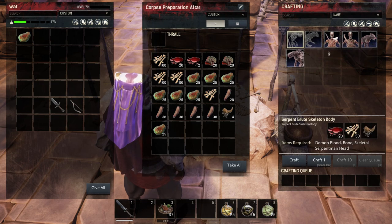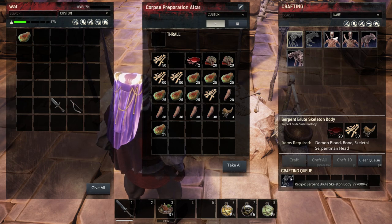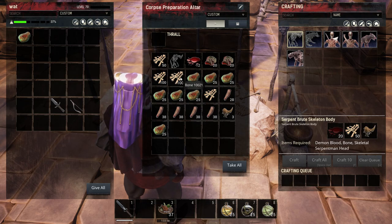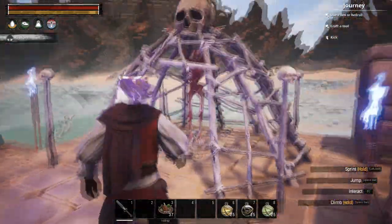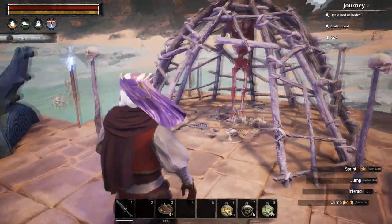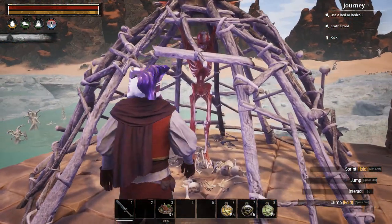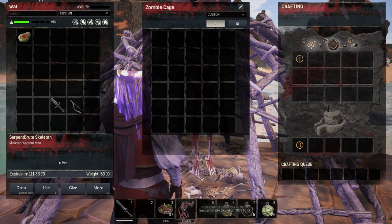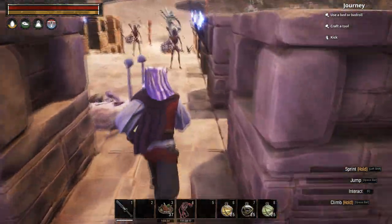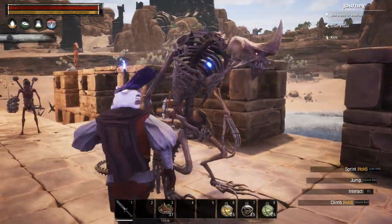For the more bestial ones you need various animal parts like this skeletal serpent man head. Once you build the body of the creature like this, you then have to take it to the Zombie Cage, which is this guy here. You can see the modders made some nice custom meshes for this. You put the body in there and from that you get the thrall item which you can then place. That's pretty much how it works.